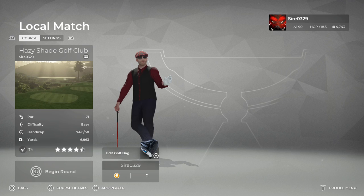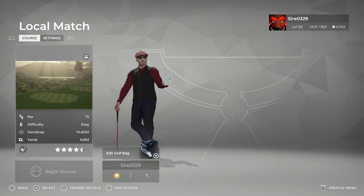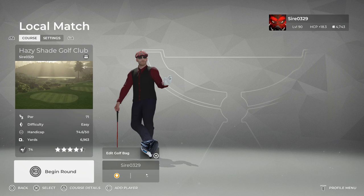Hi guys, we are back live with our next one, and this one will be Hazy Shade Golf Club. This is actually my first publish in this new game. I did start it in 2019 on one of the forbidden hidden themes, which is winter. Once I got it done and tried to do anything with it, I could not publish it. If I tried to change it to another theme, it would give me an error for having too many objects. So I had to totally revamp it, find a new theme for it, and this is what we ended up with. I really liked it in the winter theme but unfortunately was unable to keep that.